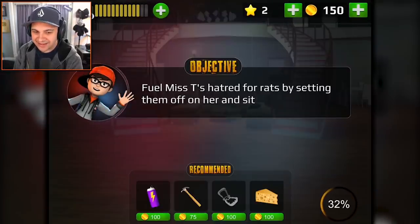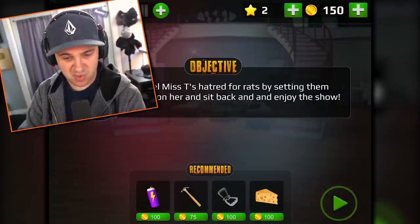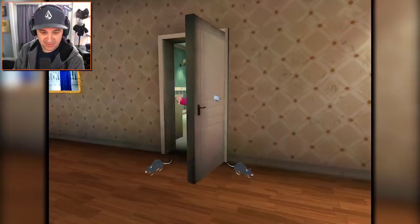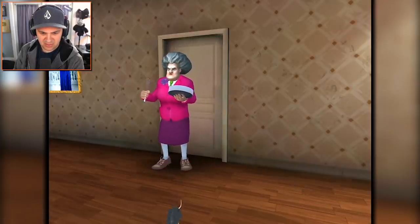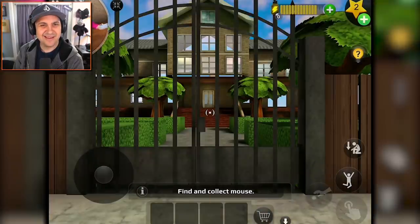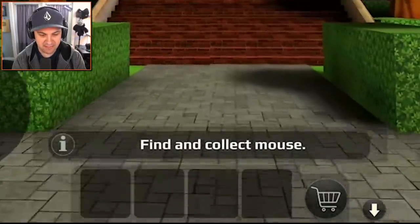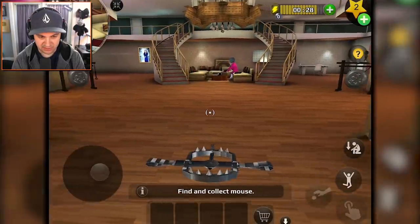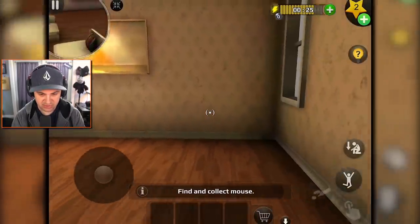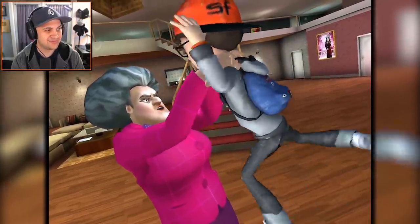Let's move on to Rat Attack: fuel Miss T's hatred for rats by setting them off on her and sit back and enjoy the show. I can hear the squeaks of small rodent-type creatures. She says stay away from her delicious cake - she has a serious rat problem with rats just running around her house. Step one: find and collect a mouse. She found me right away - not a great start.